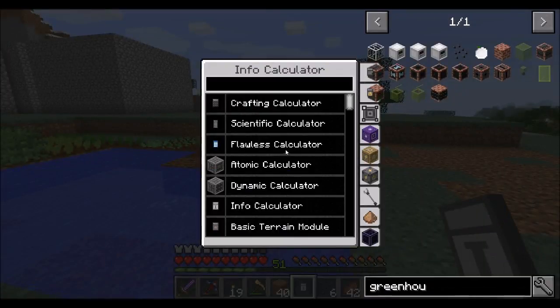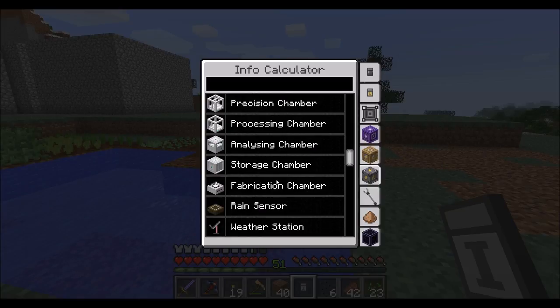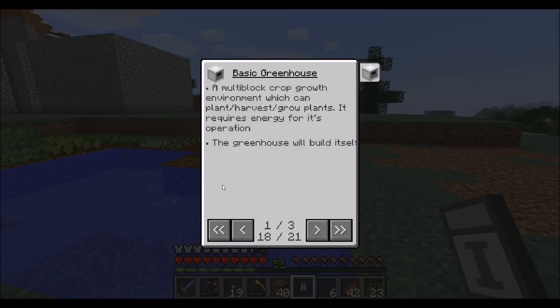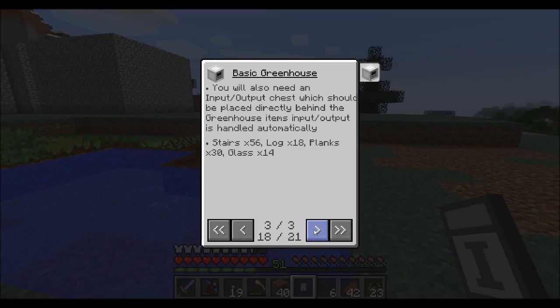I did a little terrain flattening. In the guide under nutrition: basic greenhouse - a multi-block crop growth environment which can plant, harvest, and grow plants. It requires energy for its operation and the greenhouse will build itself. To build one, you must find a flat area of dirt and grass as the top layer, fill it with required build resources, and shift-clicking will build the structure. You'll also need an input/output chest placed directly behind the greenhouse.